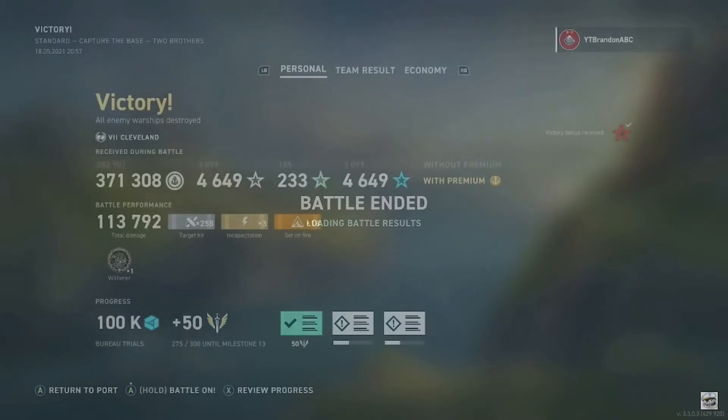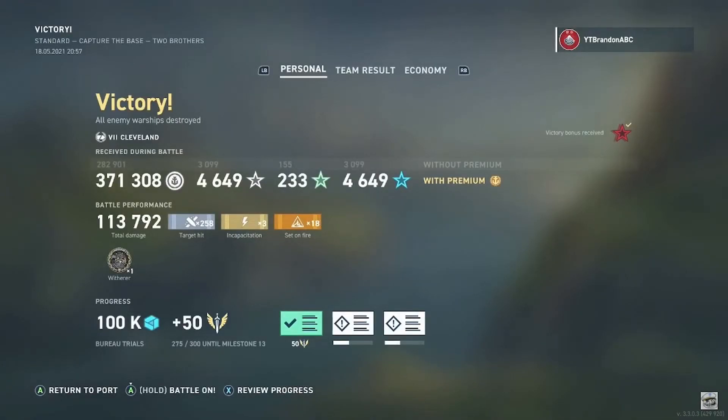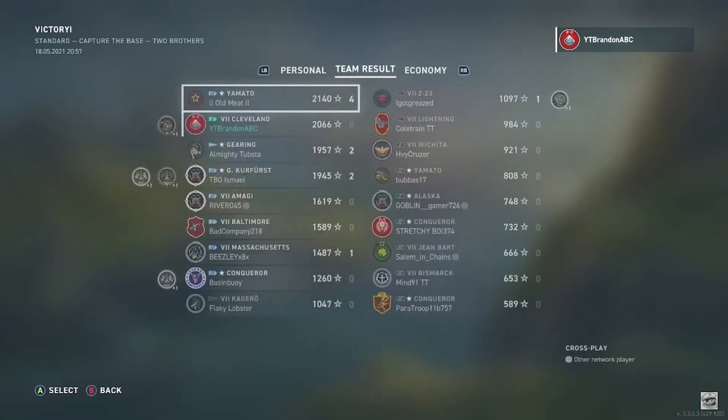Going to the end screen — 113,000 damage, setting 18 fires from 258 hits on target. Pretty much sitting in HE the most of that game, but when you consider it was three battleships and two destroyers you were engaging against, you can't really blame him. Getting the Witherer medal from all those fires and fire damage achieved over the duration of the game — very nice. Going to the team screen, coming second on your team with a total of 2,066 ship XP including a 1.5x multiplier. Amusingly, getting second place without scoring any kills — especially with that damage output. At one point you were up to nearly 100,000 damage caused and only one enemy ship had actually been sunk.